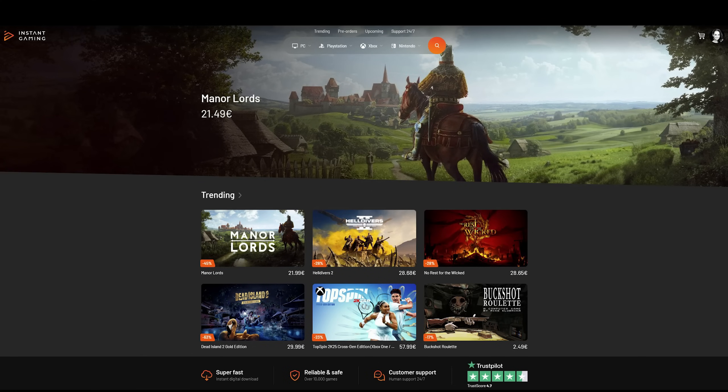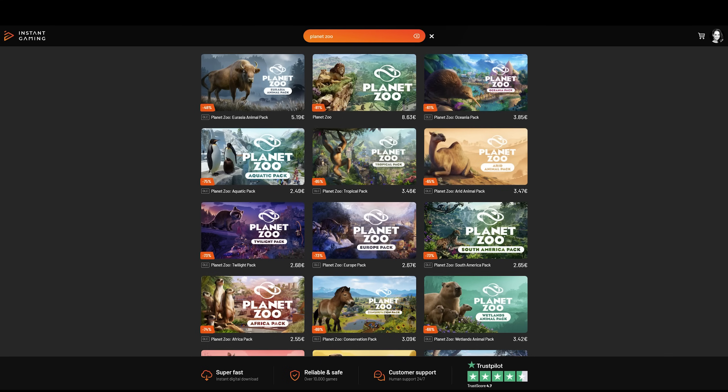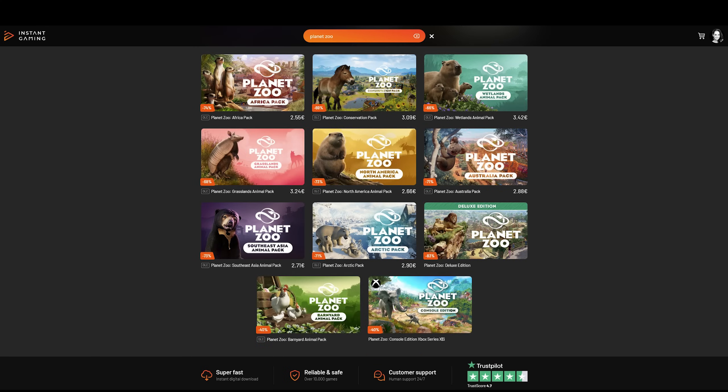Before we jump into it, if you are interested in getting the Barnyard Animal Pack, definitely don't forget to check out the sponsor of the channel, Instant Gaming. Via their website you can get a great discount on the Planet Zoo Barnyard Animal Pack, but also all other Planet Zoo packs for PC. By buying via their website you will get a great discount and also be supporting the channel. I'll put a link in the description and the pinned comment so you can easily find it.